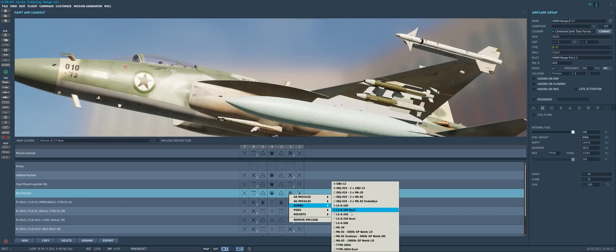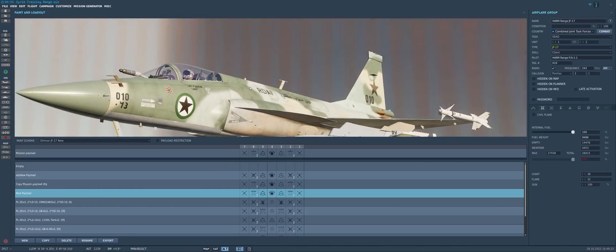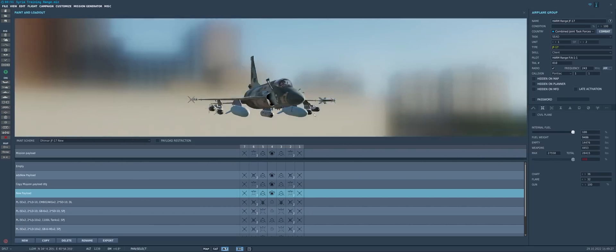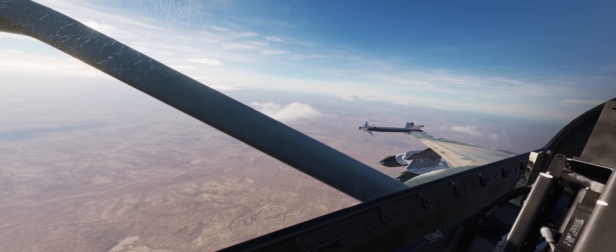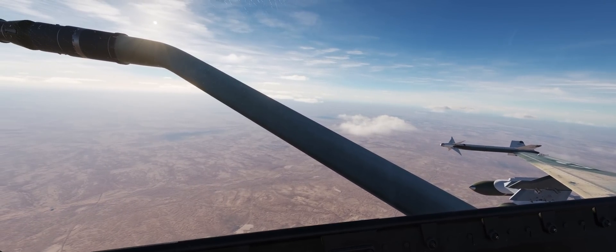For today's mission, we're going to be doing a little bit of SEAD work, so we're going to go for those LS-6-250s with the glide wings for a bit more standoff range. With that said, why don't we hop in the cockpit and run a little demonstration. Here we are in the office of our JF-17 Thunder in our beautiful Royal Daimar Air Force skin, which is going to be made public as soon as possible.